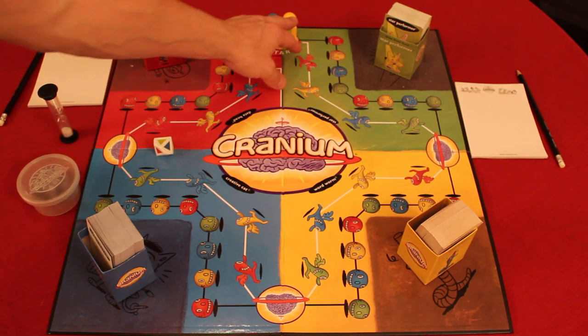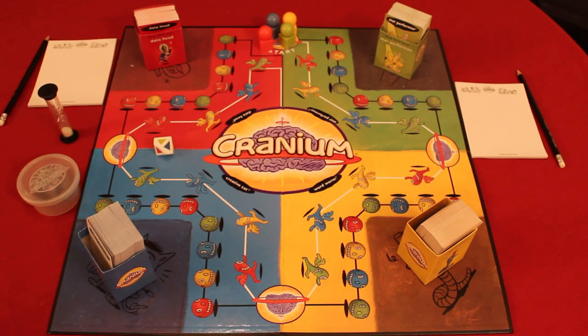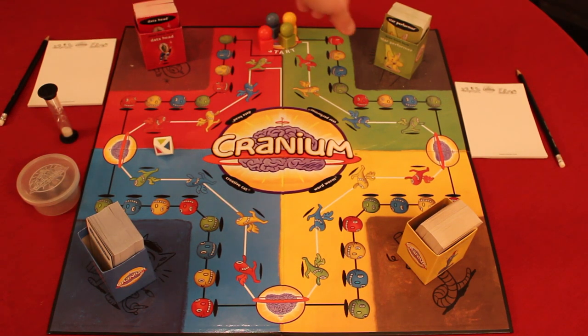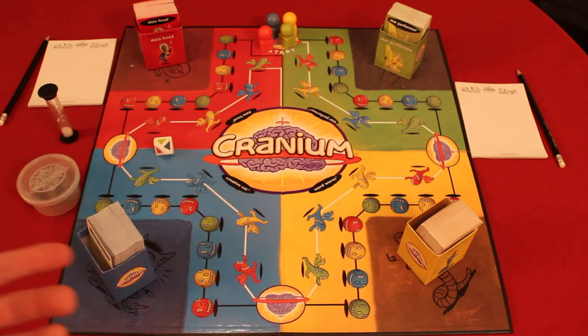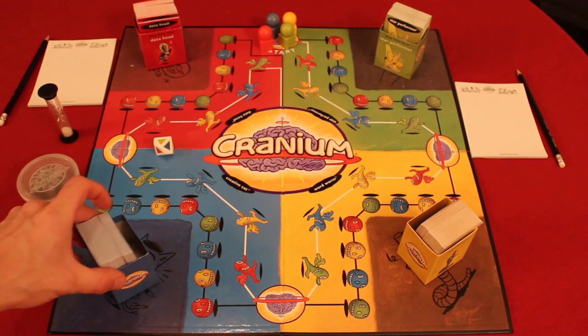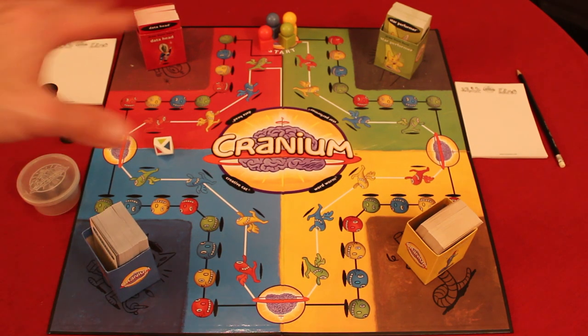When it's your turn and you're on a brain, you pick a category — there are four different categories. The red category is called Data Head, which is trivia-type questions, maybe multiple choice or you have to guess correctly. The green ones are called Star Performer — kind of like charades, humming a song, or acting out a character. The yellow ones are the Word Worms — word games like hangman or spelling. The blue ones are Creative Cat — sculpting clay or drawing like Pictionary, or drawing with your eyes closed.